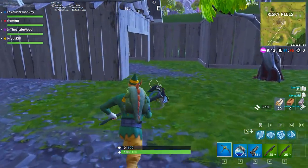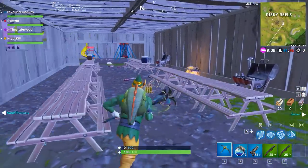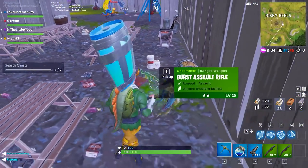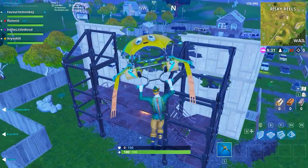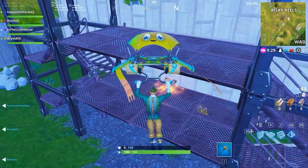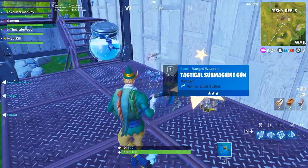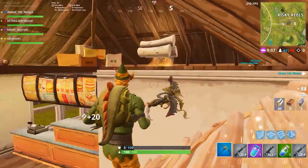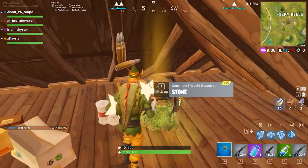If you move over to the eastern side of Risky Reels, you'll see that long large building — kind of like a barn with a white top. Inside of there you can usually find two chests. Make your way to the south now, and right behind the cinema screen on the raised staircase, you can find a chest there.